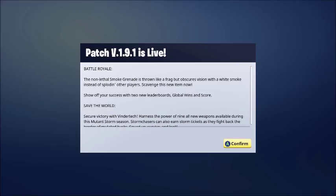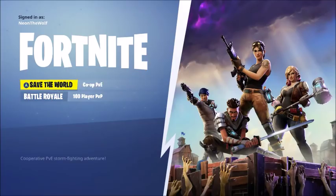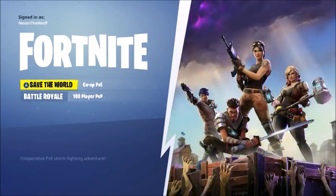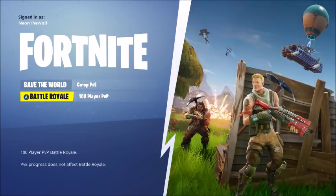This is patch v1.9.1, which is the most recent patch — you know it works. So you're going to be on this screen right here: Save the World or Battle Royale. You want to go into Battle Royale — you don't want to spam it like this.